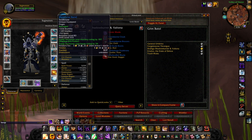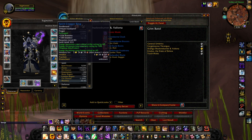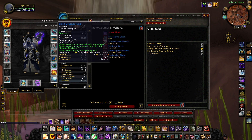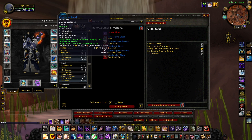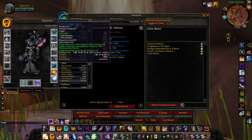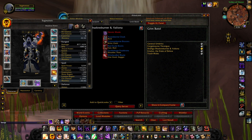For the rings, I went with the Beneficial Band — reforge spirit into haste for a haste mastery ring. Same thing with the Spirit Creeper Ring from the Lost City first boss — reforge crit into haste for haste mastery. They're really nice mastery rings.